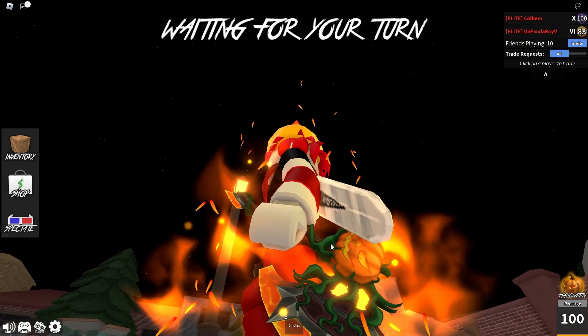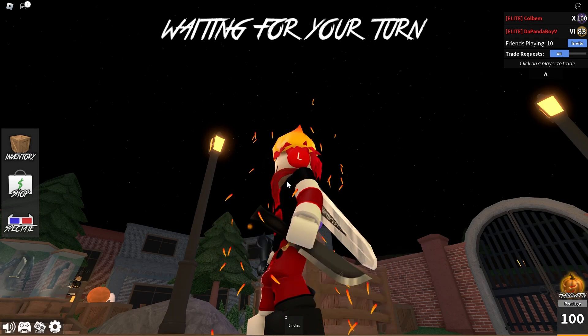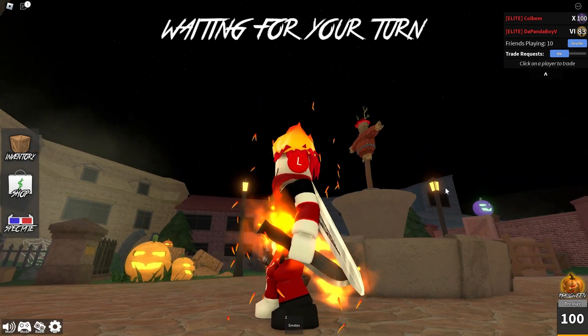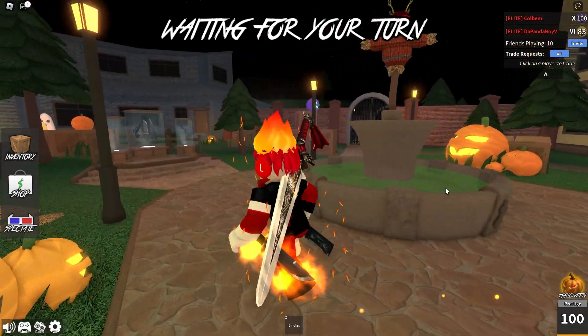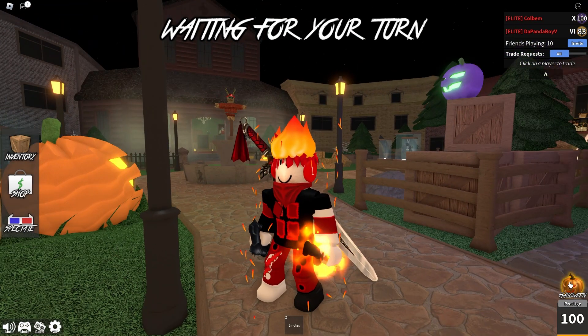Here's how it looks with the Traveler Axe. I'll take the axe off so you guys can see how it looks default — this is definitely one of the coolest looking effects in all of Murder Mystery 2. You get this on Tier 27 in the Battle Pass, so it's one of the last items. It does take a while to get, but if you do enough grinding, you can get it.